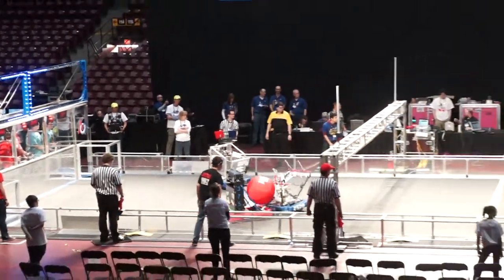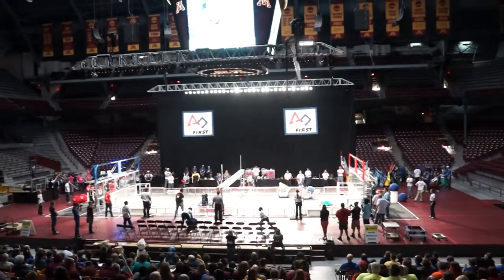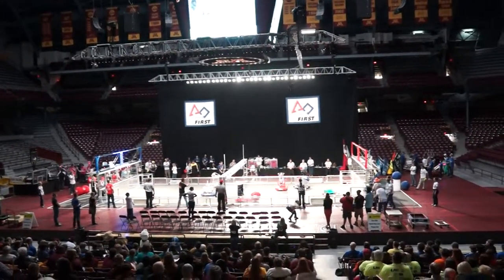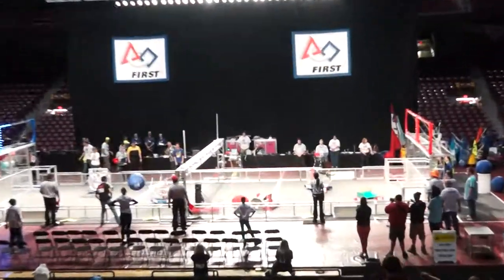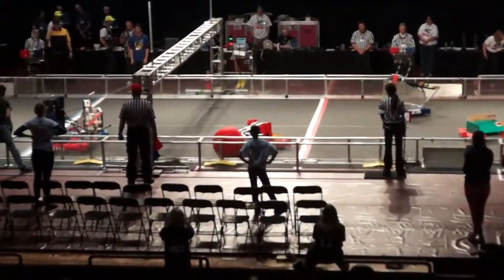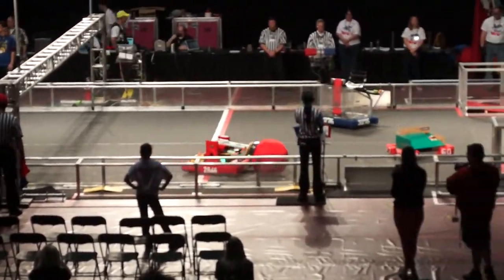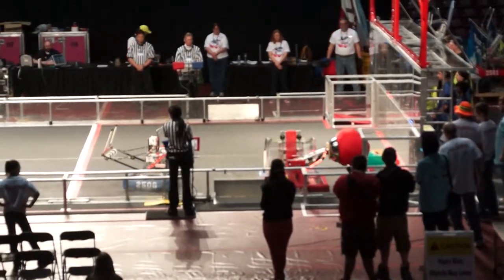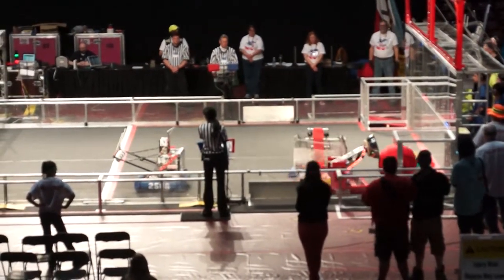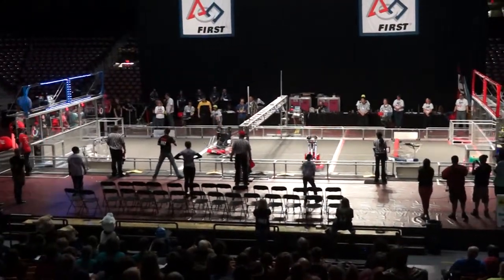Here they're going to try another cycle. 28-46 is trying to play a little more defense on that, trying to prevent them from scoring again. They look like they're lined up — 32-76 — and it's down low, into the human player. Human player throws the ball in. Second assist with 15 seconds left to go on the match. Two assists on the Blue Alliance. Red gets the ball out for one point. Blue Alliance is set up, and it's in for 21.